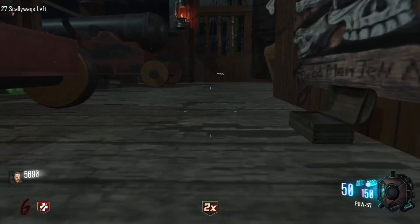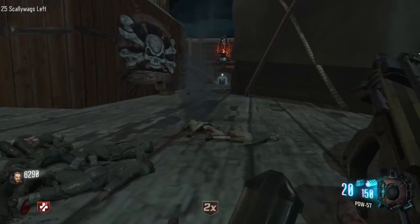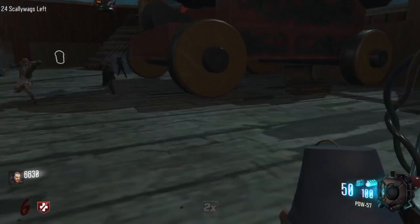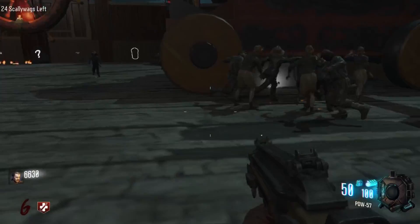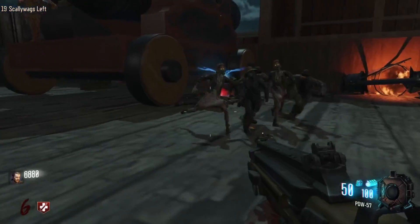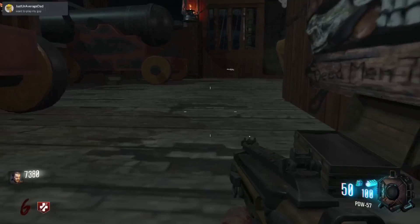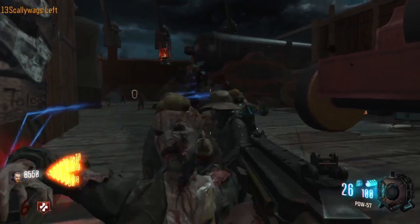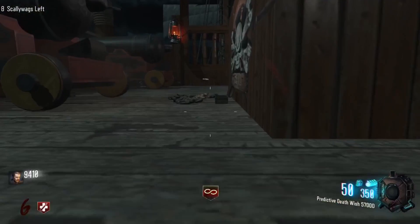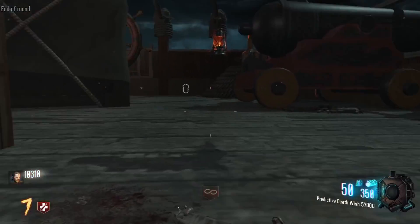So we have Pack-a-Punch here. Got a lot of perks around — I'm probably going to have to get Quick Revive soon so I don't just die. We got a max ammo, so I'm going to throw a monkey down right there, get those zombies there. We got points, it looks like. Let's go with this box right here. We got a Pack-a-Punch thing — upgraded our gun. If you guys have any custom maps you want me to play, just go ahead and drop them down in the comment section.